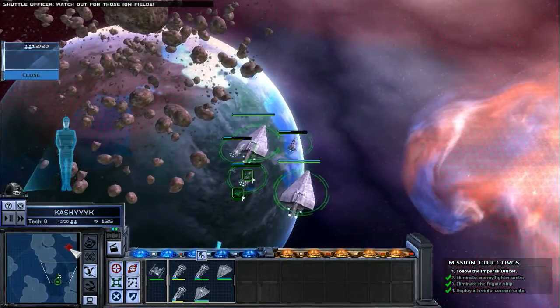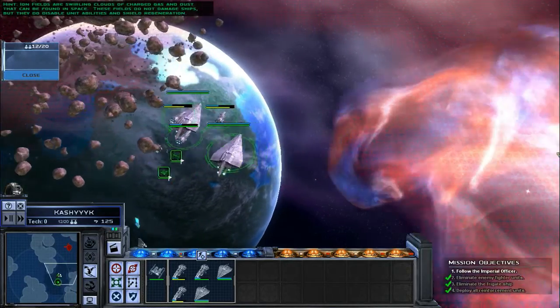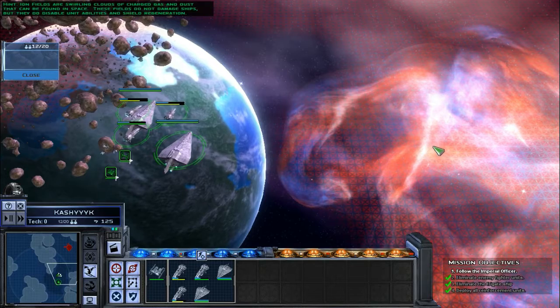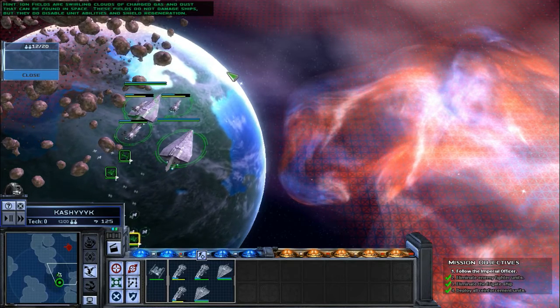Watch out for those ion fields. Ion fields are swirling clouds of charged gas and dust that can be found in space. These fields do not damage ships, but they do disable unit abilities and shield regeneration.